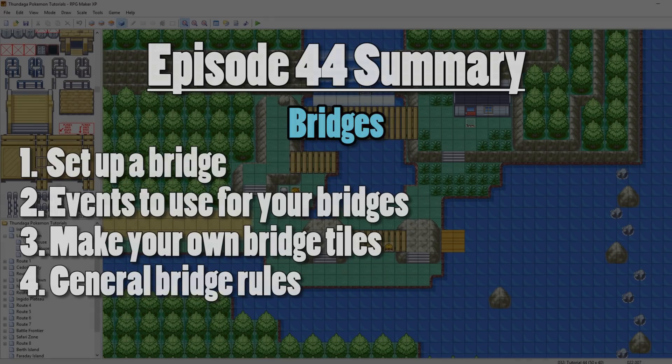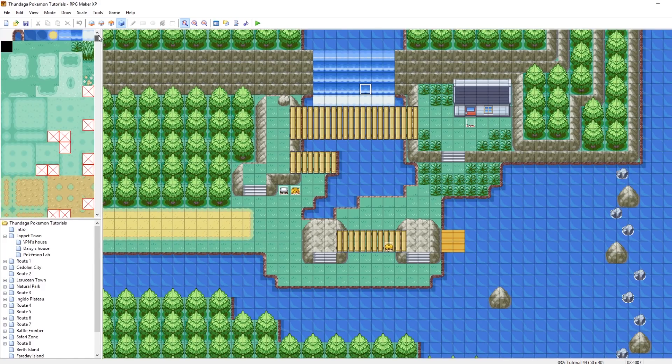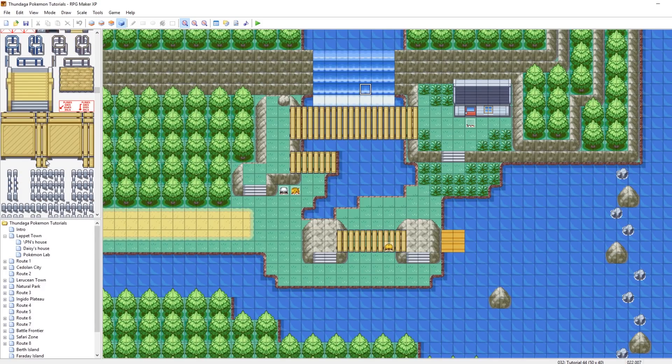With that said, let's get into it. So the very first thing you want to do when you're making a bridge is, believe it or not, use bridge tiles. Pretty obvious — when you want to make a bridge, first thing you should do is find a bridge. So this is just the default Pokemon Essentials tile set — the outside one, or more specifically, the outside waterfall tile set. Scrolling down a little bit — you'll see a note here. This one says players go under only. This one says players go over only.